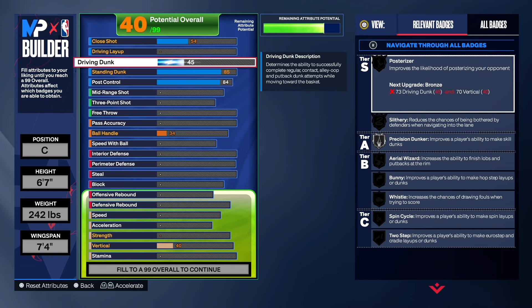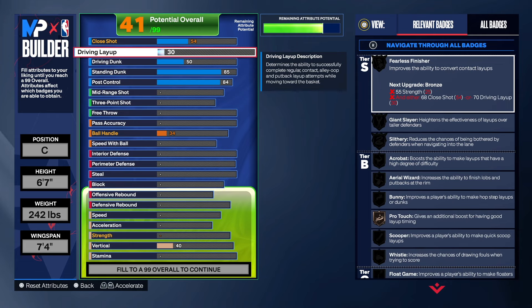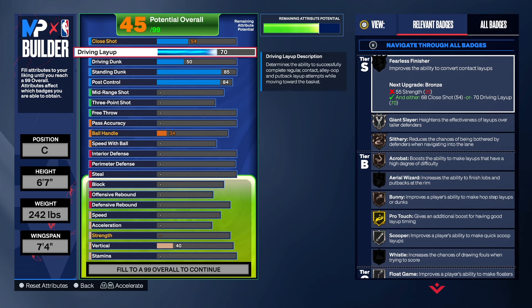The driving dunk is a 45 — you can leave it there and still dunk. I had a 30-something driving dunk and was dunking, so we're going to bump it up to a 50. The layup is going to go up to a 68 on its own because of the ball handle, and we'll bump it to a 70.